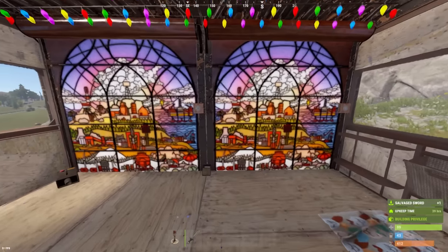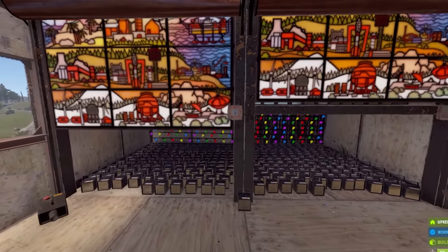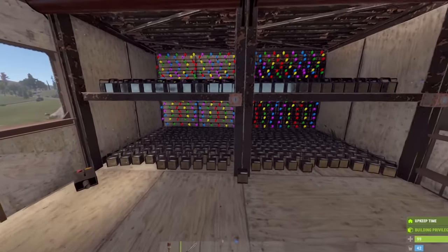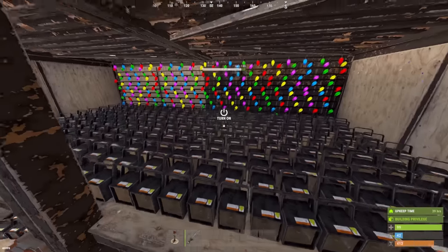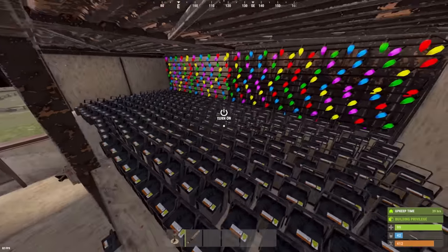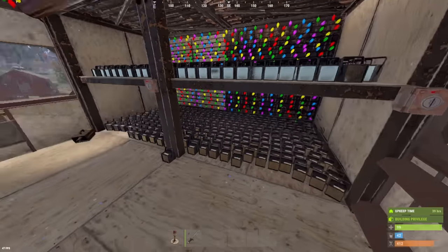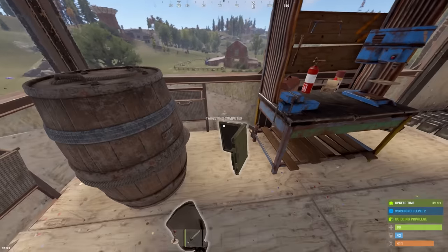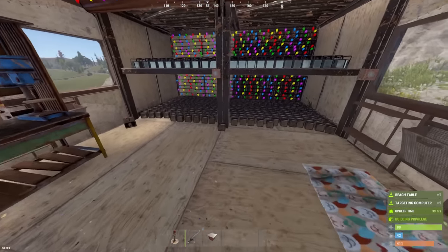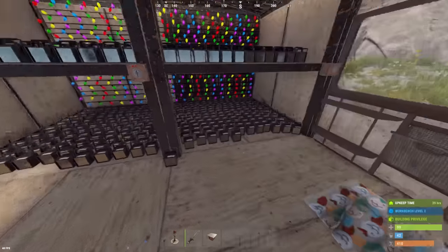All right, boys — the grand reveal. This is over 500 strobe lights. Placing these took forever and I don't even know if it's worth it. Now I'm going to try to bait somebody into my chair, probably from large barn, and we're going to see if we can crash their game or something. Or who knows — even with all these strobe lights, we might even crash the whole server.